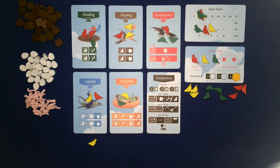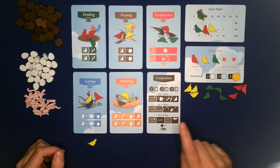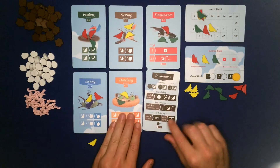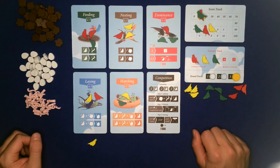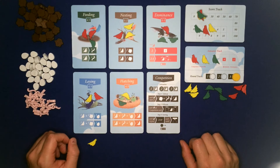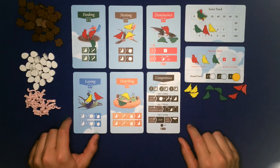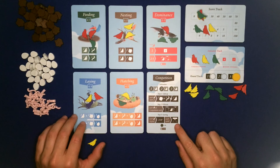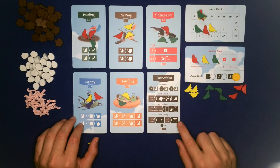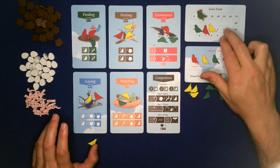So that was briefly how to play Flock. Should you play it? I really like this game - it has a really interesting strategic element. It's all about timing. The initiative track is really important because where you are on it with tie-breakers can make a big difference to how many points you get. It's also really important to upkeep your birds - I've seen players lose a lot of birds just before scoring and it's cost them a lot of points. You can be pretty ruthless if you want to be. I did play a two-player game and I definitely recommend using the advanced rules for two players.